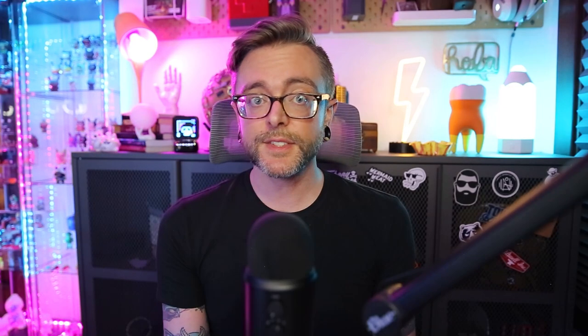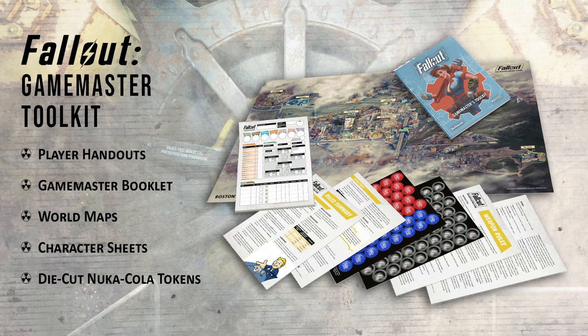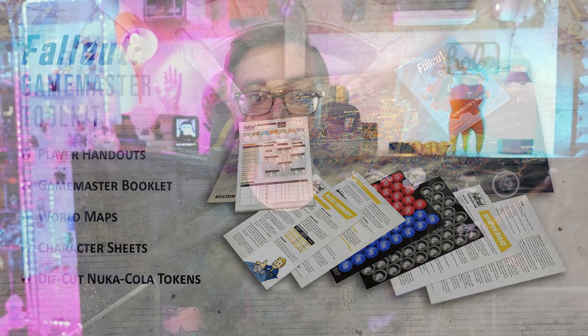Another add-on available is the Game Master Toolkit. With this set you're going to get player handouts, a Game Master booklet loaded with helpful information, and quick-access tables for common gameplay instances. You'll also get maps of the Commonwealth, the Wasteland, and downtown Boston, a pad of character sheets, and a sheet of die-cut Nuka-Cola tokens to track your AP. It's a pretty handy accessory that adds flavor and immersion to your tabletop, and it's only 25 pounds, which comes out to about 35 American dollars.